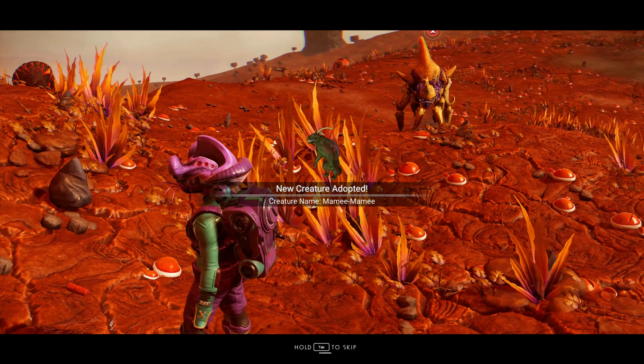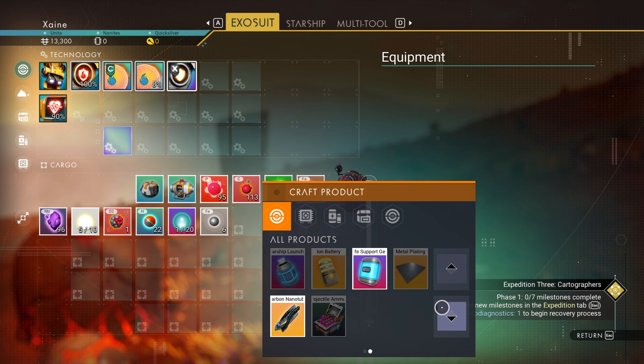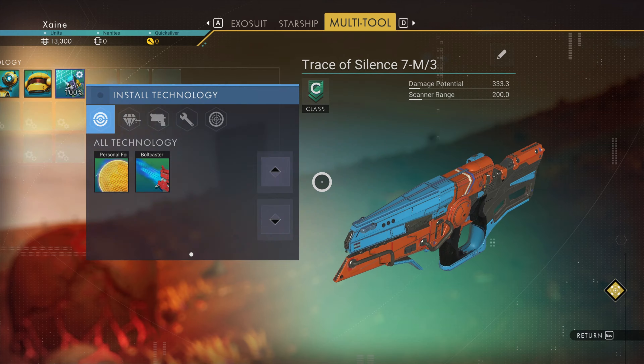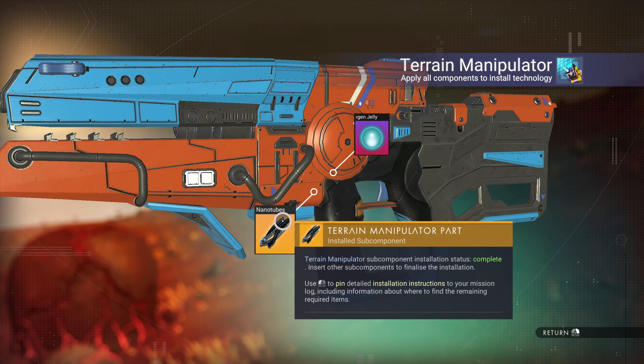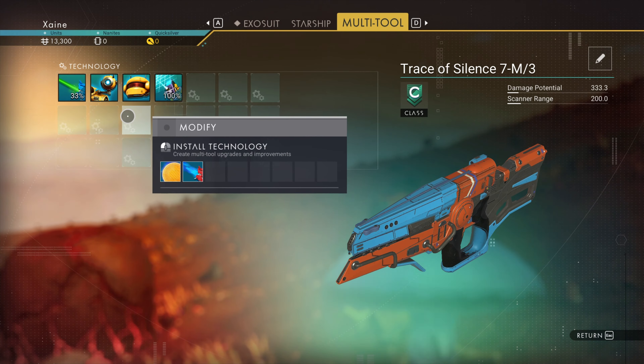Claim the rewards from Companionship — you will need 3 of the 5 Gravitino Balls. Now gather 100 Carbon and 50 Dihydrogen, then craft 2 Carbon Nanotubes and 1 Dihydrogen Jelly and install the Terrain Manipulator. This will complete Earth Mover. Claim the rewards from this and install the B Class Mining Beam upgrade.